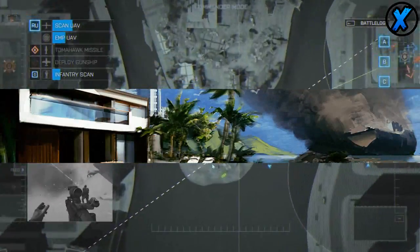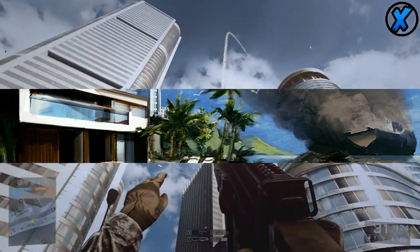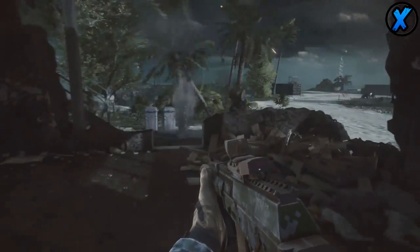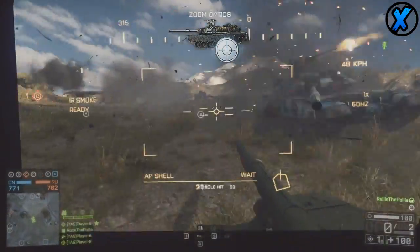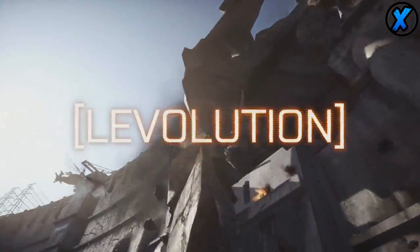The next map is called Resort — as you might have guessed, it's an island paradise-type area. But if you look at the image, there's some kind of wrecked ship or boat in the water, so it might not be all that it seems. The map after that is called Tremors, which is another big city-type map with a lot of skyscrapers and buildings. It's going to be a close-quartered area as well as open highway and street areas for street combat.